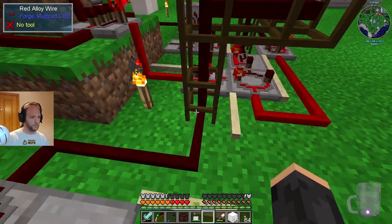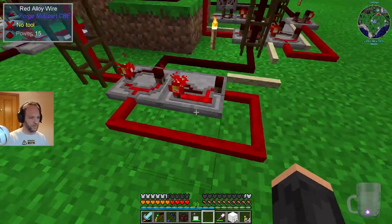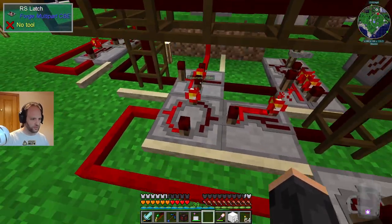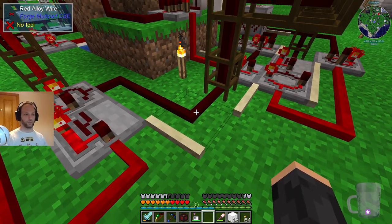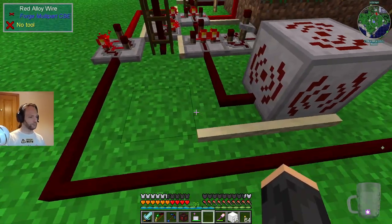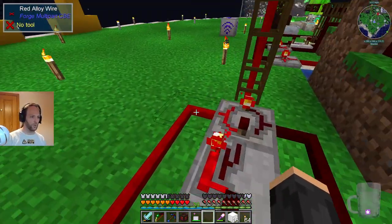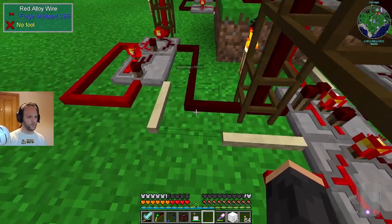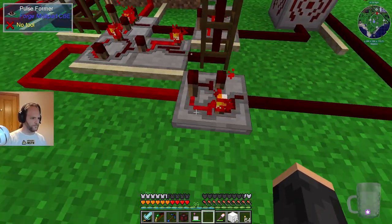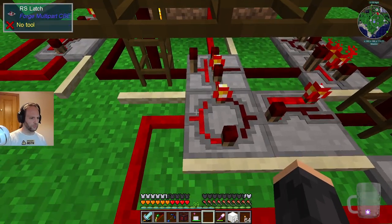This is the do-the-thing signal. So when this goes high — which is currently off — then all of these will drop something. And it will stay in this situation, in theory, until something ends up in the chest. And then this latch here is turned off by the do-something thing. So you request a crafting, which turns off the 'I have had something in the output chest' signal. So now we've reset that signal. Now we know that we are awaiting something to show up in the chest, which is one of the things that allows you to go on again.